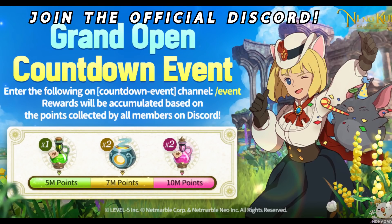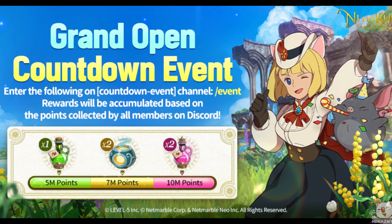Before we start, there is a countdown to launch event on the game's official Discord, and the more people participate the more rewards we will all get, so join the Discord server that's in the description. Help us reach the final milestone and you can also get additional goodies such as the Explorer outfit, the Caterampus hat, and a special title that they explain in the Discord how to acquire.